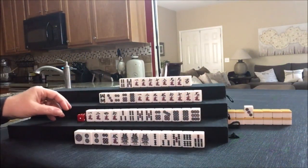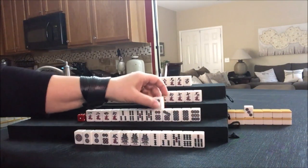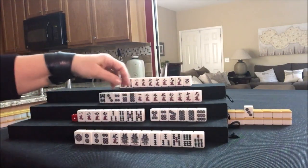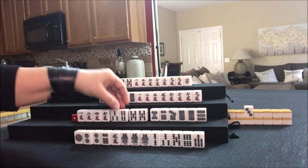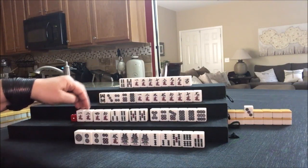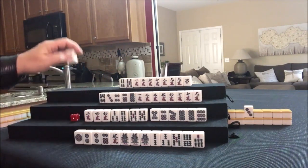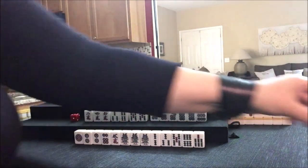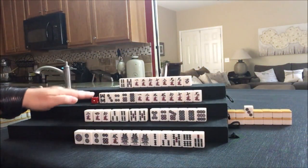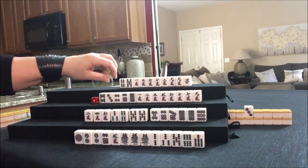Nobody can take that. Five dot — nice. We have five, six, seven, eight, nine. Lots of potential there: pair, potential Chi. This is a closed wait, edge wait, side wait, pair. Let's discard the one crack. Up here, we're going to stay concealed and play Pin Fu. Pin Fu is concealed, so you have to draw it yourself until you're ready to win.